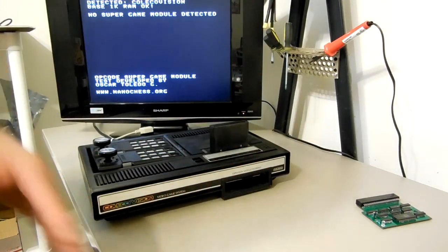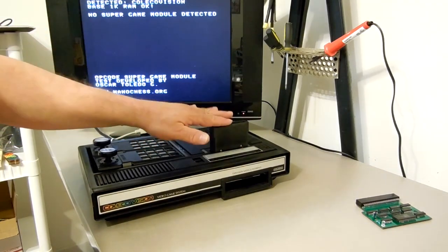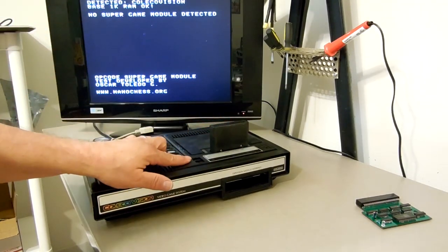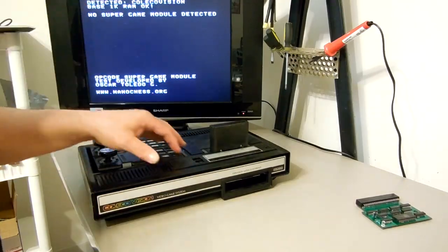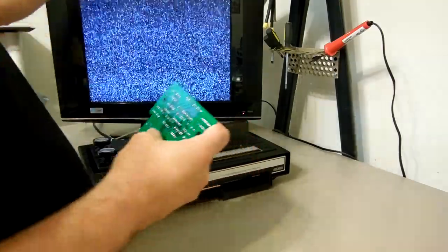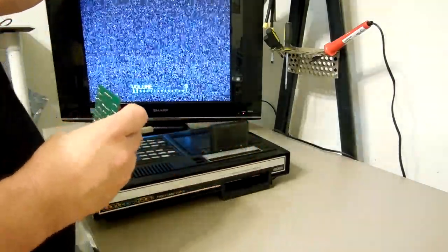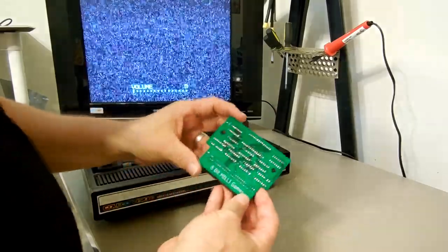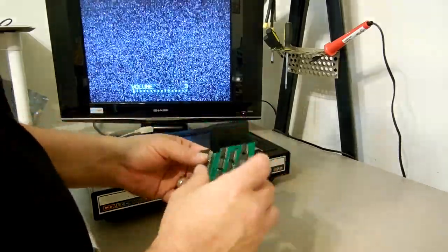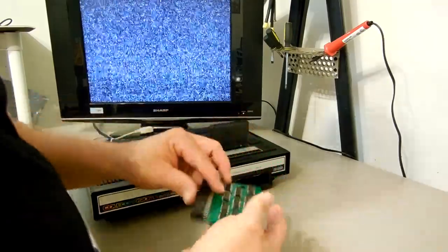I removed the super game module and now I'm back. You can see the stock ColecoVision — nothing installed. Now, what I have here I call the 'ginkgo biloba' because ginkgo biloba helps with memory — but basically it's a RAM board. I'm going to come up with a name. The Commodore 64 had the 'RAMbo' board, which was kind of cool.